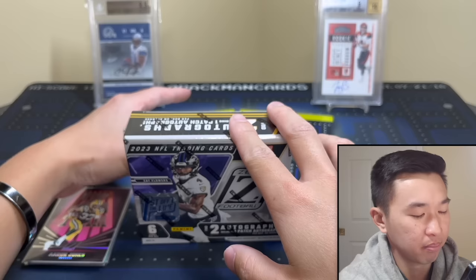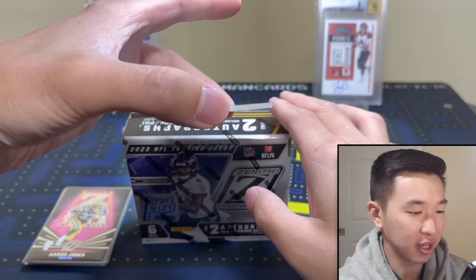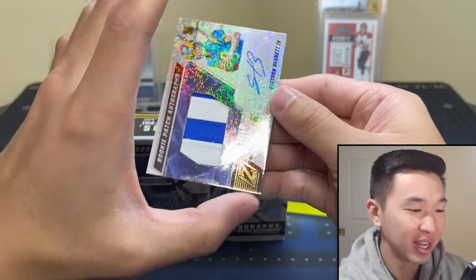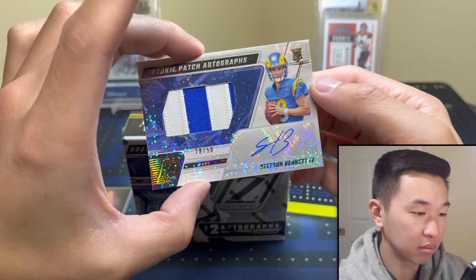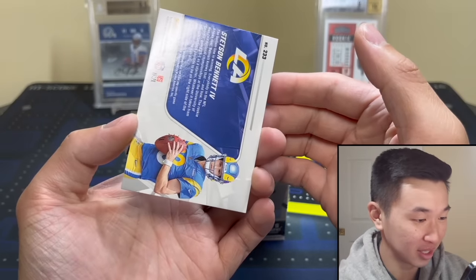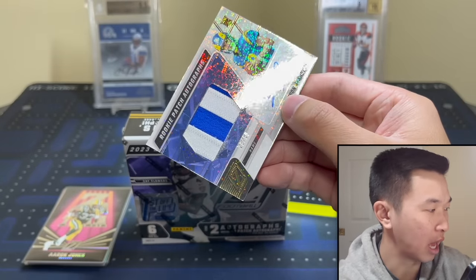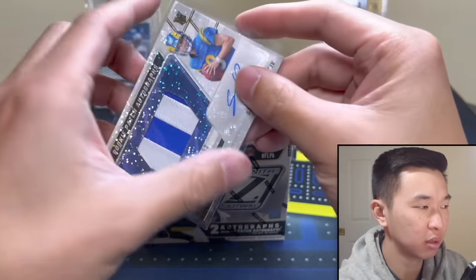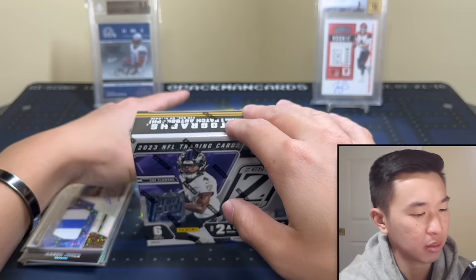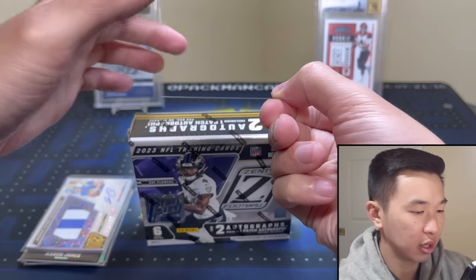Here's the RPA — hopefully a nice one. Obviously half the guys don't sign, so not ideal. It's a Stetson Bennett numbered to 50. Okay, rookie patch auto — not the best one. From the case we opened on Whatnot I'll have many more breaks soon. I think we got most of the top rookies and it was pretty good.